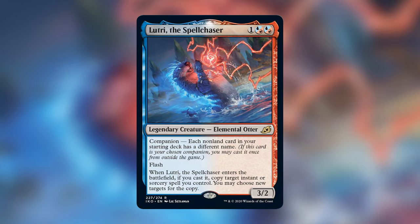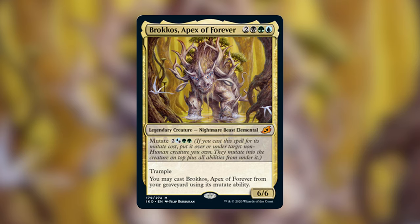Let's kick off our discussions of the rest of the commanders with Brokos, Apex of Forever — a legendary creature Nightmare Beast Elemental. He costs two, a black, a green, and a blue. He's a 6/6 with mutate for two hybrid blue-black and two greens, and he has trample. You may cast Brokos from your graveyard using its mutate ability. He's a 6/6 trampler with mutate that you'll most likely cast from the command zone once, and then ideally send him back to the graveyard to be mutated onto something else if he ever dies.